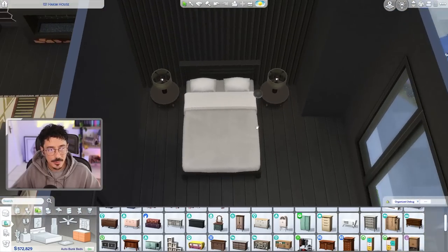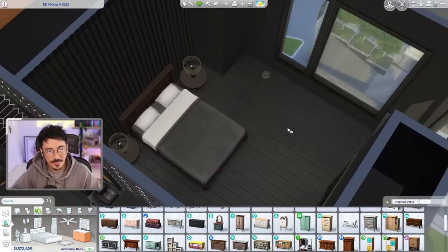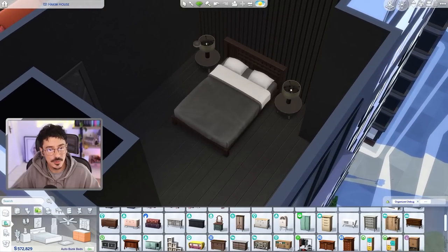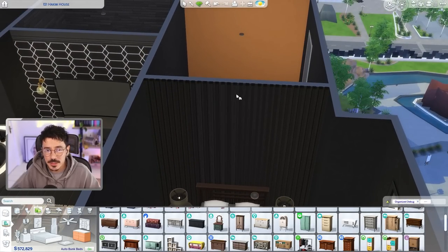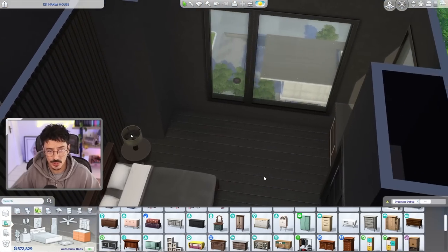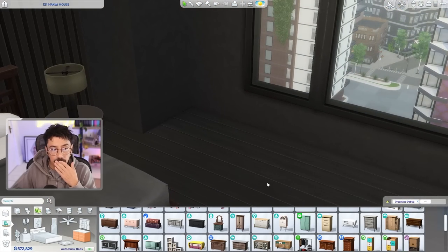That does look really nice actually, yeah we'll do that. So we've gone for a bit more of a darker brown. Do we need to change these? That's probably going a bit too much. Wish this object came in better swatches, or at least more swatches - different tones, you know. So we've got a dresser, we've got a built-in wardrobe moment, we've got shelves going here.